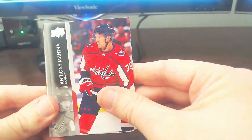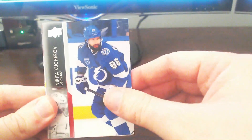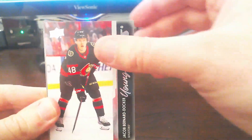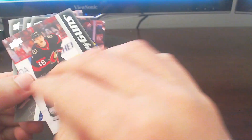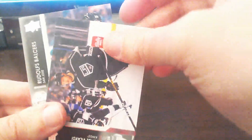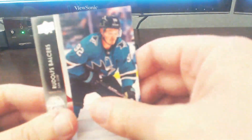Last pack mojo for the first box — nothing too crazy so far. We get a Kubell and a Young Gun of Jacob Bernard Docker out of the Senators. Not a top-tier guy, but we'll take a second Young Gun out of the first box. Two Young Guns in a six-pack box is still pretty nice. We got Preko, Tanev, Velarde, ending off with Balsers. That does it for the first blaster.